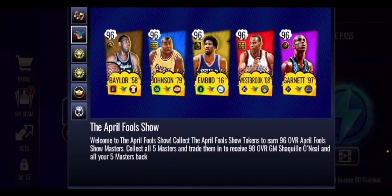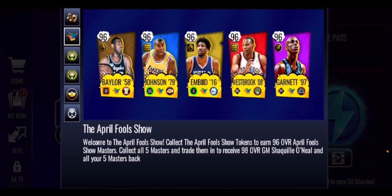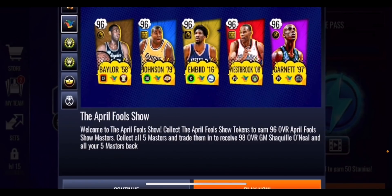You can see there are five 96 overall Masters: Elgin Baylor, Magic Johnson, Joel Embiid, Russell Westbrook, and Kevin Garnett, all giving out boosts. You've got a good mixture of players all from different positions. It says the April Fool's Show — collect the April Fool's Show tokens to get a 96 overall April Fool's Show Master. Collect all five Masters and trade them in to receive a 98 overall Grand Master Shaquille O'Neal and all of your Masters back.